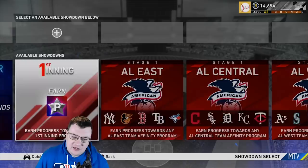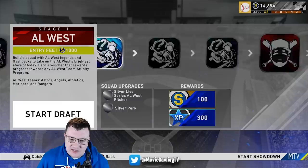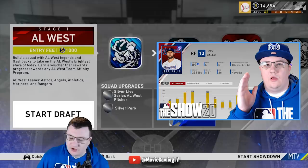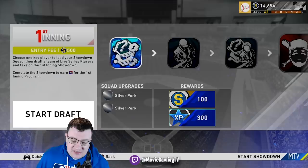The only ones I've done so far are the Starter and the First Inning. I do plan on doing the others because they are a good way to get Team Affinities done, especially if you're going after Joey Gallo or Shohei Ohtani. I have a video reviewing all the Team Affinity cards, so check that out. Here's how I got through the first program — you're definitely going to want to do it because you get 70 program stars.